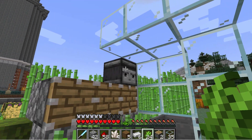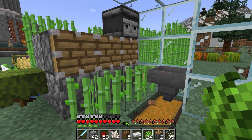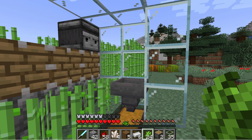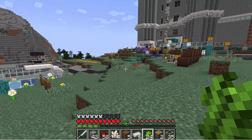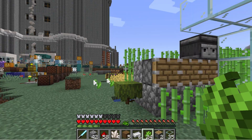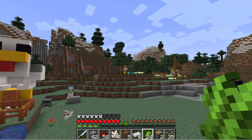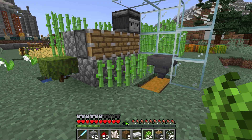Now the problem with observers and this automated setup is that this is only going to work if you're nearby. You can't go off exploring someplace else, because Minecraft only runs when you're around — you have to be near whatever it is to actually run. So if you're working on your base, collecting honey, whatever, you'll be close enough so this thing will be running.